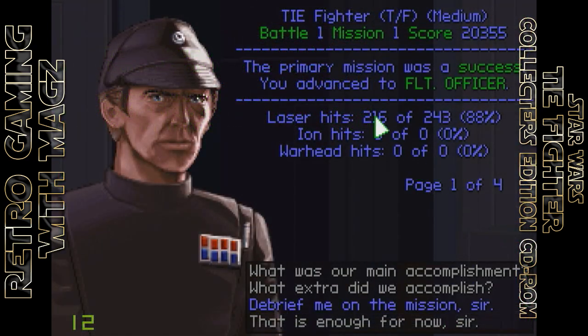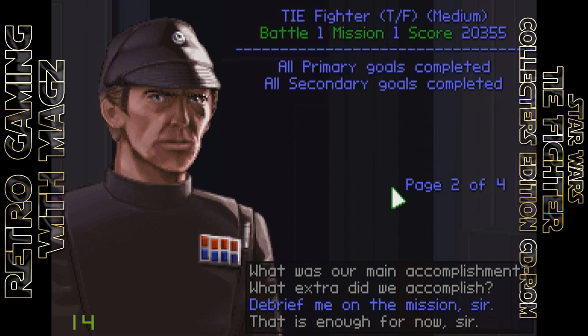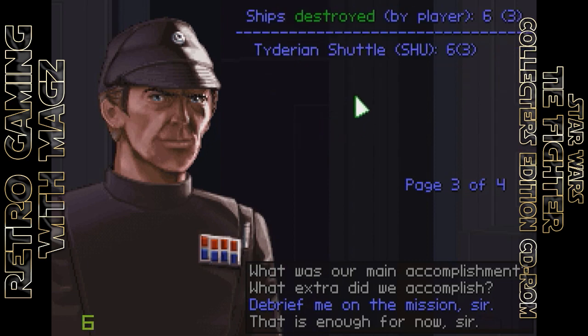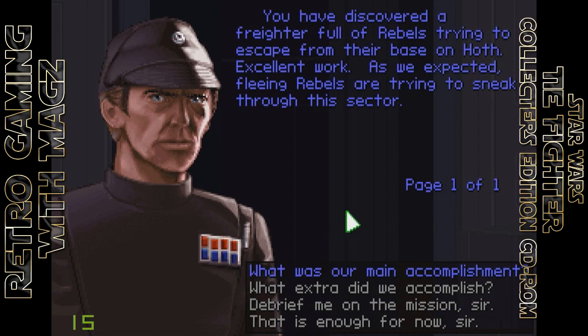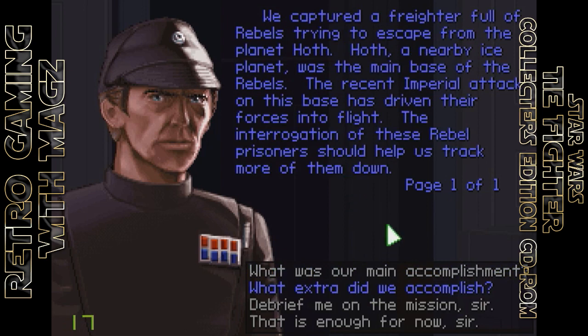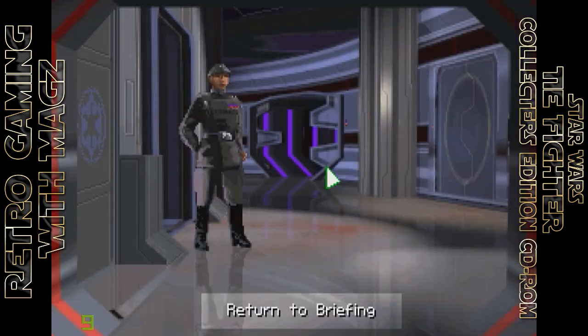Let's go through and check out the debriefing. The debriefing screen is actually rather detailed — it shows what battle you're on, what campaign number, number of missions, and your score for the mission. Yes, this game is actually old enough that it comes with a score system, whether or not it was a success, any rank upgrades, as well as your percentage hit rate — in this case I had an 88% hit rate — the number of kills you got, and any ships you captured. We captured a freighter full of rebels trying to escape from the planet Hoth. The flight officer debriefs you on a successful mission completion. If you happen to fail a mission, he'll also give you advice on how to complete it.